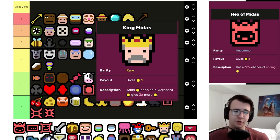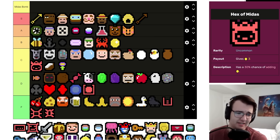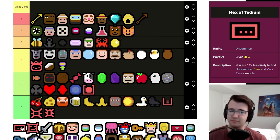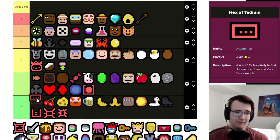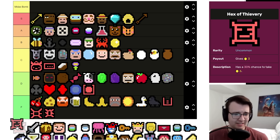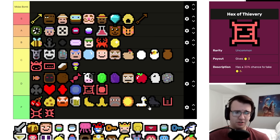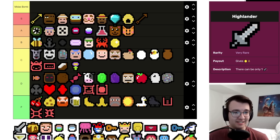Hexamidas has some synergies — coin synergies with Pyrus, King Midas, and Coin on a String. If you're taking it, you generally know what you're doing. If you have Triple Coins, it functions very similarly to a Beehive but without some synergies. I think it's up in C. Hexatedium also has its place — sometimes you want commons like Cats, Crabs, or Cultists. I don't think it's as good as Hexamidas but if you take it, you usually know what you're doing. And the Hex that makes adjacent symbols sometimes worth zero — good in early game, slightly worse than Hexa Hoarding.